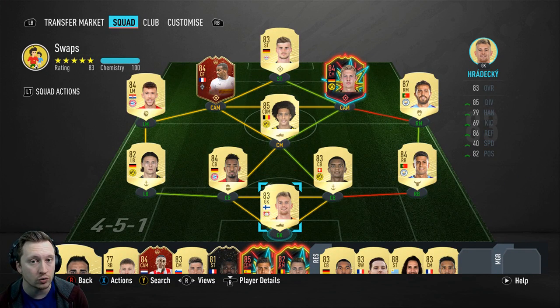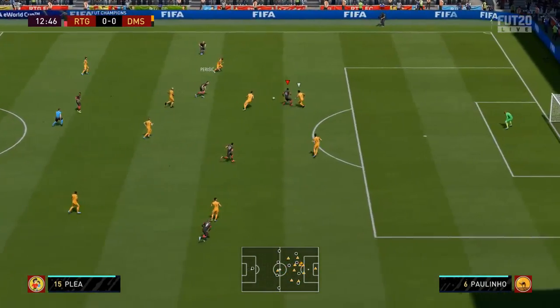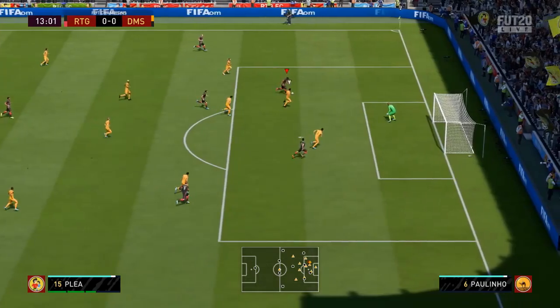The 4-5-1 is what I like to use. It's just very difficult to break down, particularly in the midfield — you overload it, get the bodies in there, and win the ball back all the time. So far I've only done the squad battles side of this objective — win six games with an 83-rated squad.